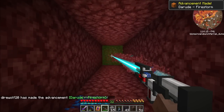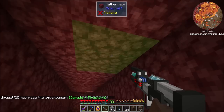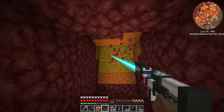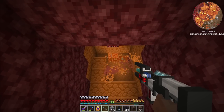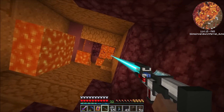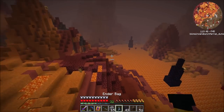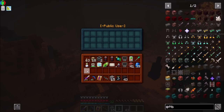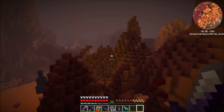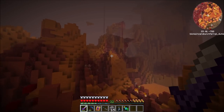Luckily, netherrack is very easy to mine. There's an achievement — the blazing heat of the infernal dunes, well that's cool. I'm a little bit nervous about going up there... okay, if you insist. Oh, it's all lava right above me. I might be able to sneak out here. Hooray! I survived! That was risky. Don't try that at home. This biome is neat — I like this place. Very cool.